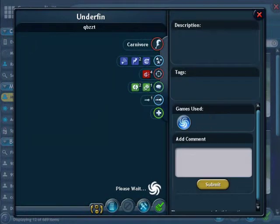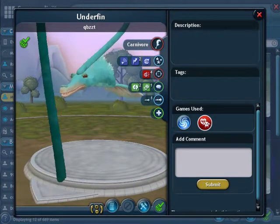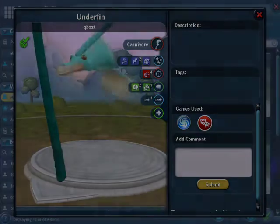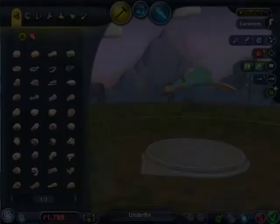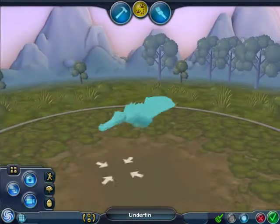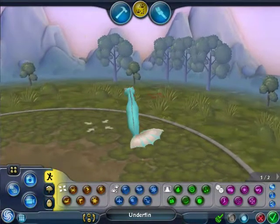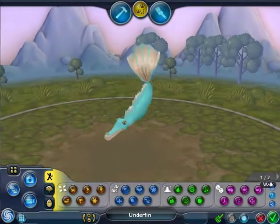That's underfin. This hunts the underfish. I use the invisible leg glitch with this one too, even if it doesn't look like it. See? Invisible leg glitch. And this one's basically a whale — as I said, it eats the underfish.